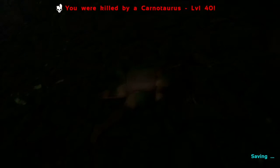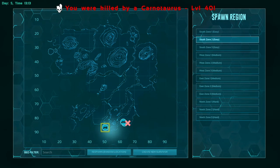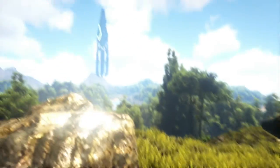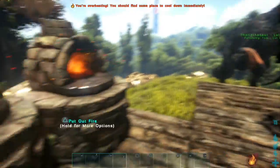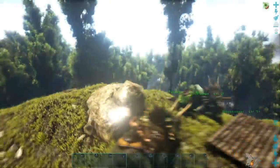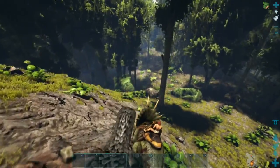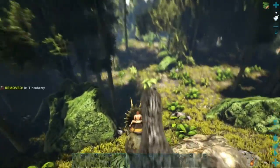We need to run back down there. I might grab the Therizinosaur and say follow me, because he's powerful as heck. That Carno was like level 40. I might ride my trike down there as well, just so we've got a bit of a tank. The trike is not the fastest critter in the world, but hopefully my Velociraptor can hold it off. I'm so scared I'm going to get a death message on screen.